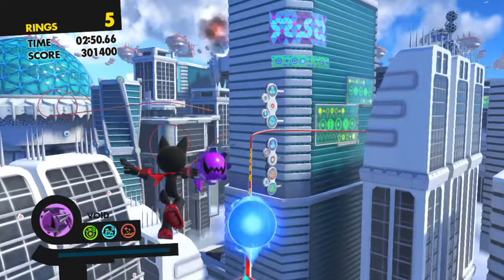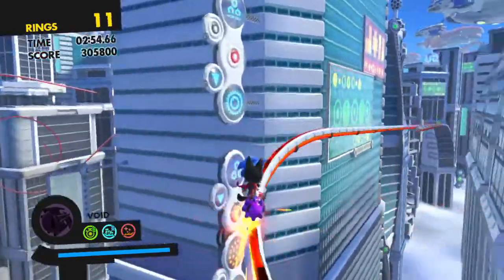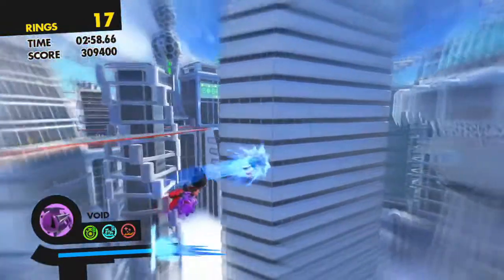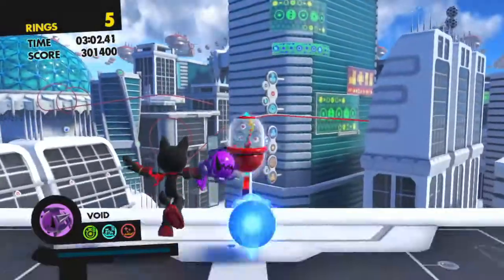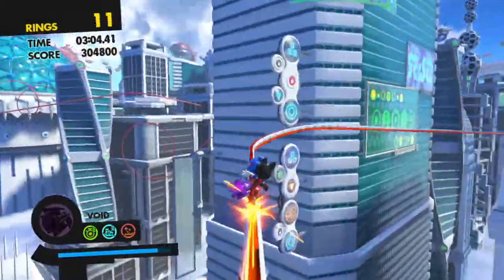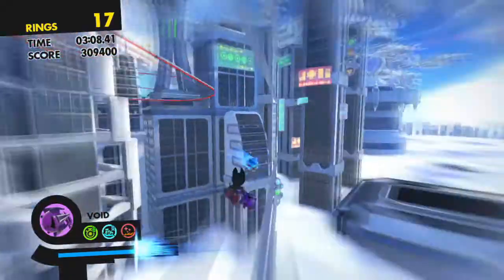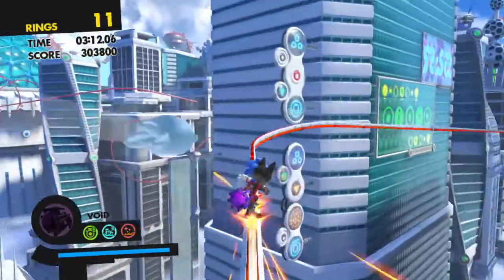Alright, now for the second glitch. This one's not too crazy, but what you can do is just go over here, jump, and then boost. You can get this weird camera angle thing — a camera glitch where everything is just gone, like all the buildings are gone. You can't jump too late because you can't pass this wall. And you can't jump too early or else you'll instantly die. Like this — this will be boosting too early.